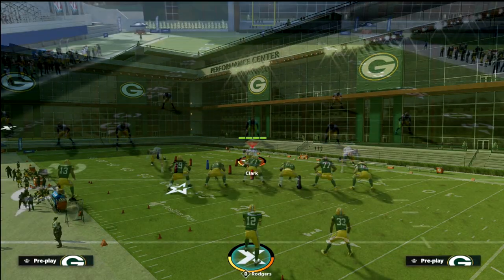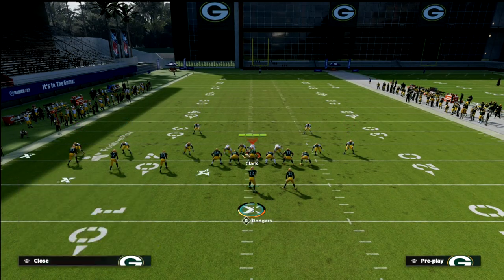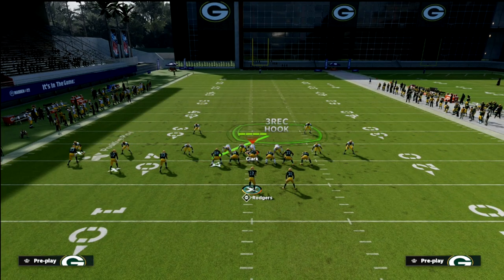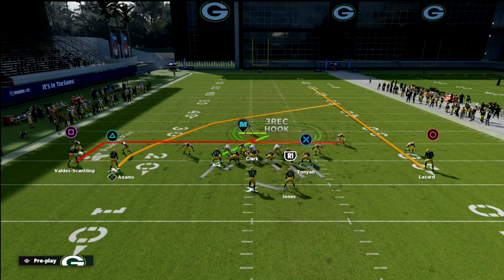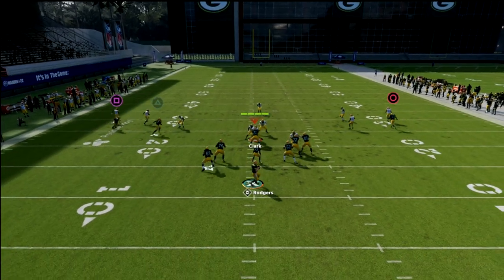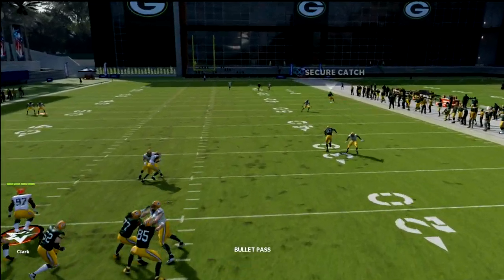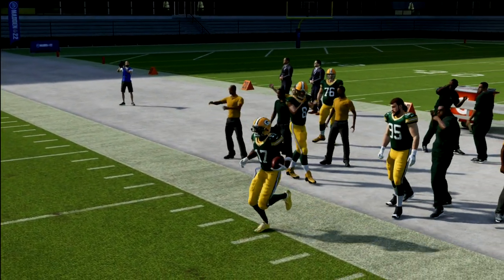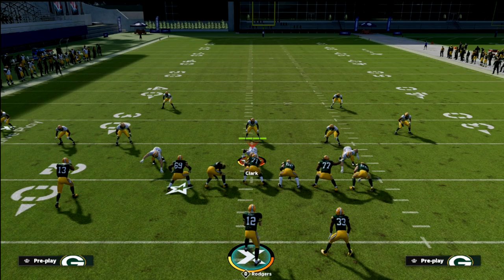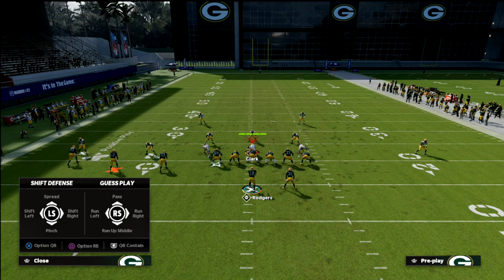I'm going to put Adams here now and put Scantling there and run the same exact play with the same exact defensive adjustments. You'll notice that this crosser gets significantly deeper down the field. Same exact adjustments — backside five-yard in, motion this guy over on a streak — and watch how deep this crosser runs. I simply pass-lead it up and you see the cloud dump out. I got all the way to the other team's 35-yard line.